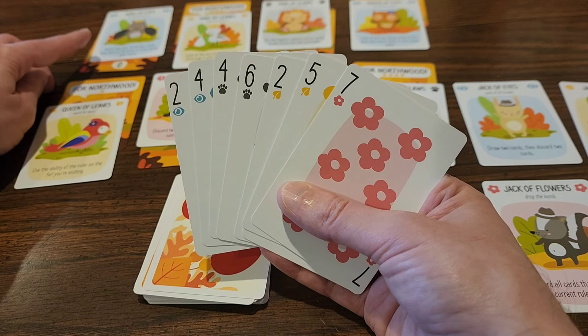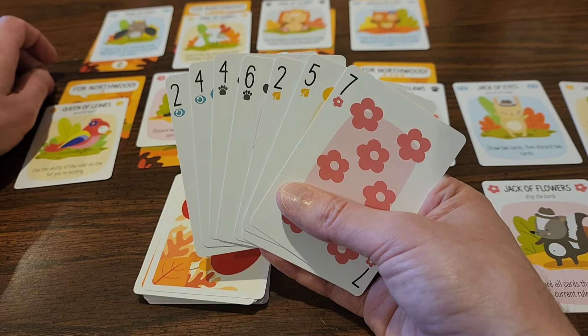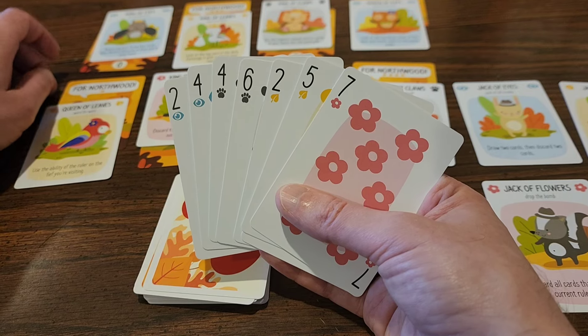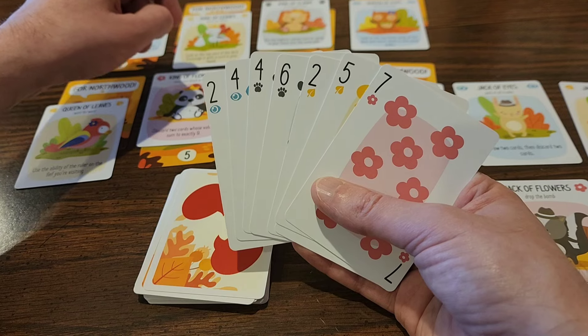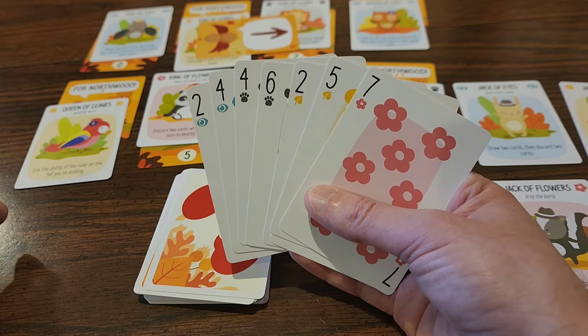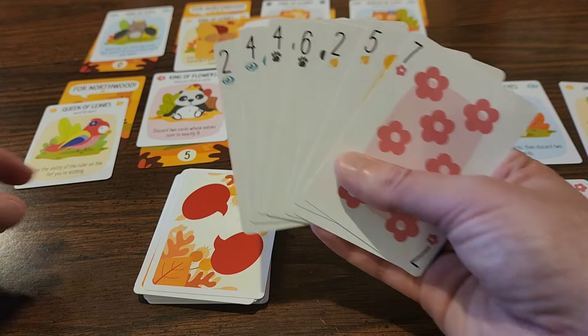The king of eyes requires zero wins — that one is going to be dangerous. The king of claws — I could go with that because I've got two trump cards. You know what, I think I'm going to go with the king of claws because I do have two trump cards right out of the gate.